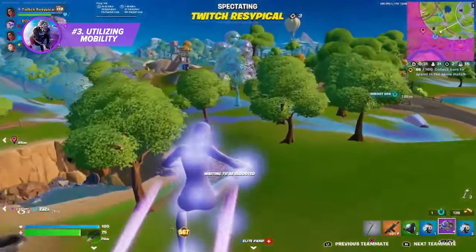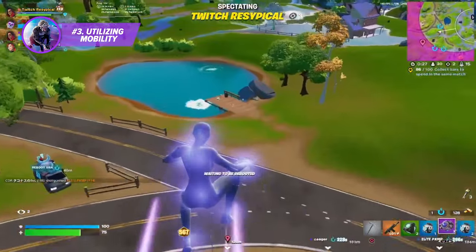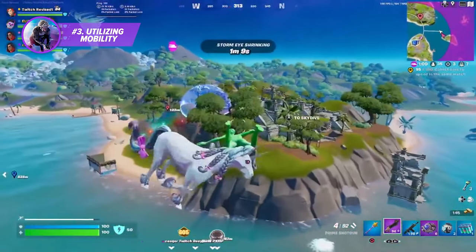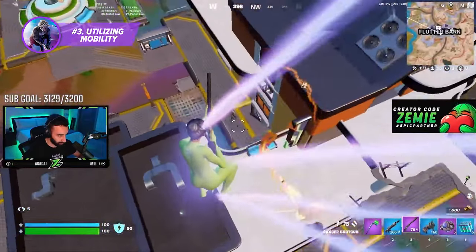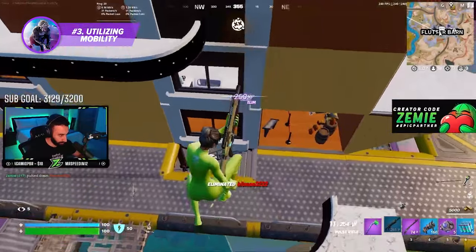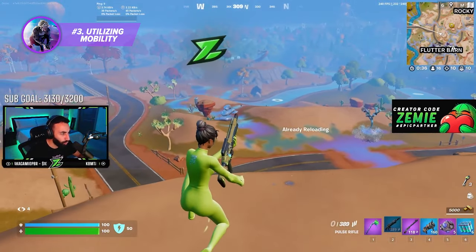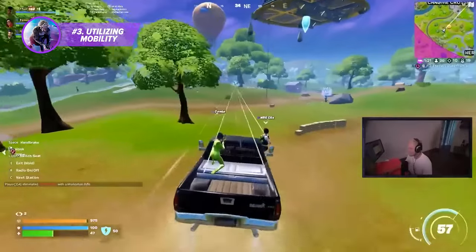Proper usage of mobility has to be one of, if not the biggest differences between the pros and average players in zero build mode. Since you obviously can't build for protection, you'll need to be carrying mobility items to save yourself in vulnerable situations. Shockwaves typically work best as they move you around quickly and can be stacked all the way up to 6 in your inventory. Without any mobility items, you're pretty much dead if you get caught out in the open by an opponent with decent aim. If you aren't able to carry any, rotating in a vehicle is your best bet.